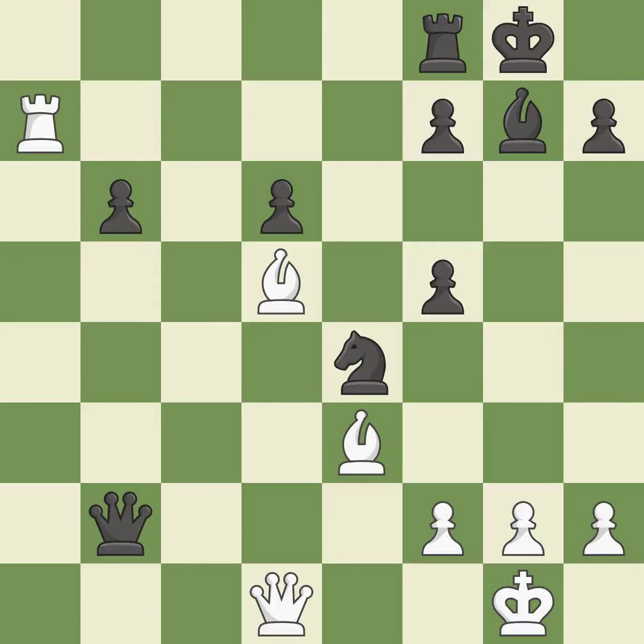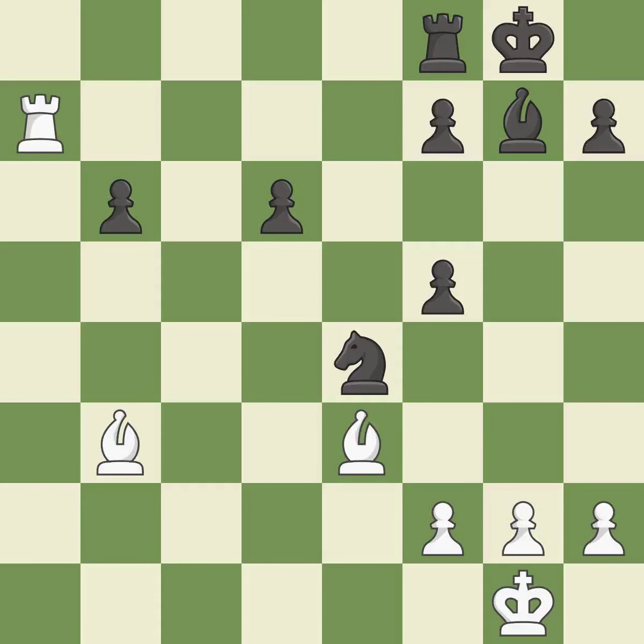Recaptures. This threatens to win a bishop — it is best. This offers to exchange pieces of equal value — it is best. This maintains the balance in material with a good trade — it is best. Takes back — it is best. This pushes a passed pawn — it is excellent.